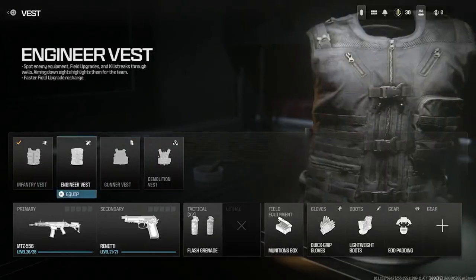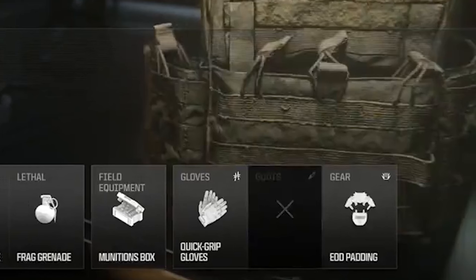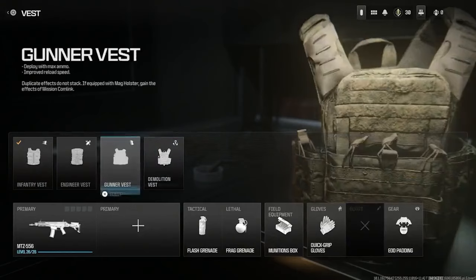It definitely is going to open a new system of customization which I'm really looking forward to. Then the gunner vest, where you deploy with max ammo and get improved reload speed, but you don't get any boots. Boots are very overpowered, which I'll show you in a little while — but for Warzone, if you want to start with max ammo, it could be very good.